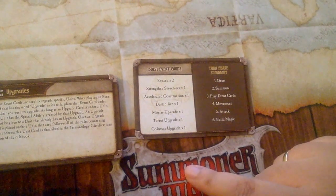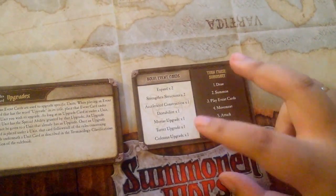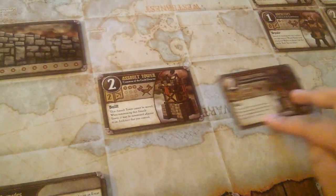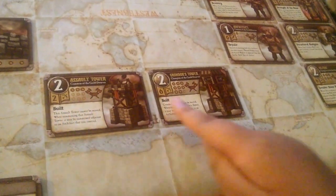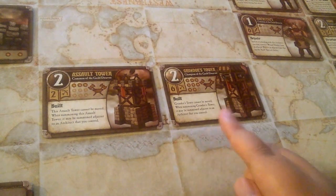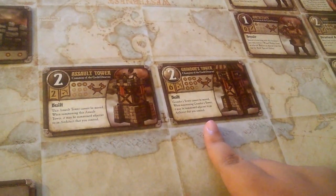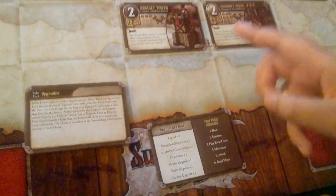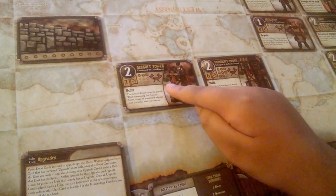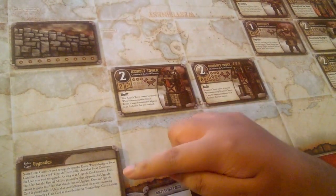You only have one copy of each in your entire deck. These upgrades only apply to Towers, because they have the Built special ability. Upgrades can be applied to Assault Towers and to Grundor's Tower, because they have Built in their ability name. Mortar, Turret, and Colossus can only be put on these two types of cards. They can only have one upgrade each — so if you put the Mortar Upgrade on an Assault Tower, you could not also add the Turret Upgrade to it.